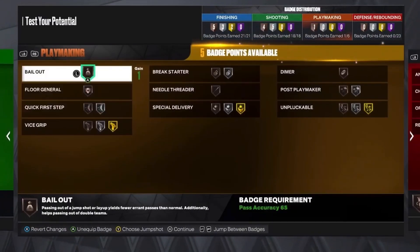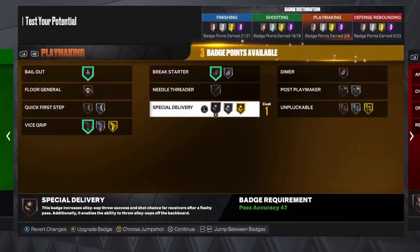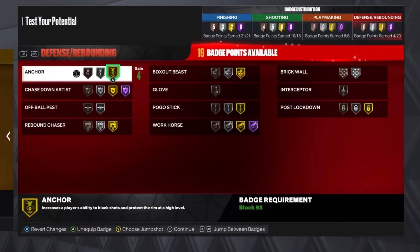For the playmaking badges, you want to put Bailout on Bronze, Vice Grip on Bronze, Break Starter on Bronze, Unpluckable on Bronze, Post Playmaker on Bronze, and Dimer on Bronze.